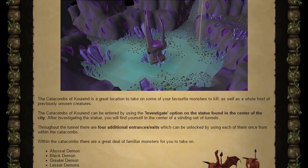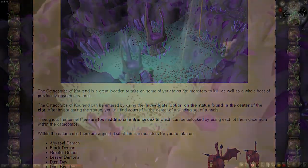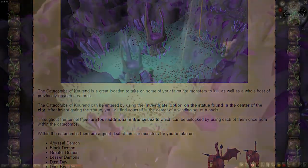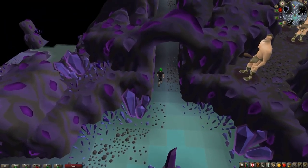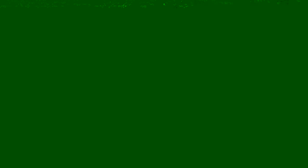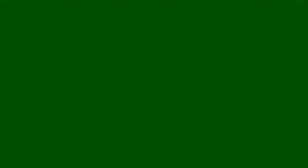This week's game update saw the release of the Catacombs of Kourend, a vast set of tunnels underneath the city, which have been warped and distorted by the ever-flowing power of the Dark Altar. Filled to the brim with creatures from around the game, and some creatures you will not have encountered before, the Catacombs of Kourend are an excellent place to explore.